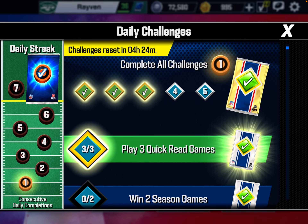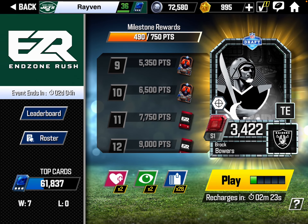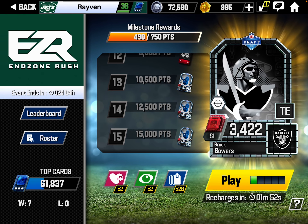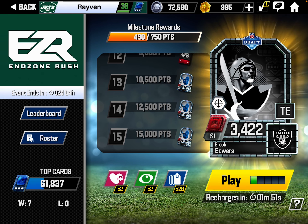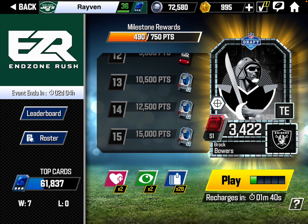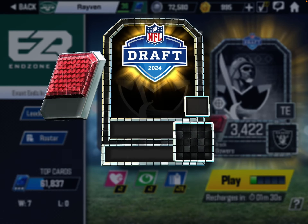I also have daily challenges to do. Unfortunately in this video I had all the challenges done except one and ran out of time. We also have End Zone Rush running — by the time you watch this video this event will be over — but they have the Brock Bowers Sapphire or Ruby card, a Denver Broncos player, and a Colts player. You need 10.5k points. I played a couple matches, came in 3,000th place, and did get a Sapphire card.